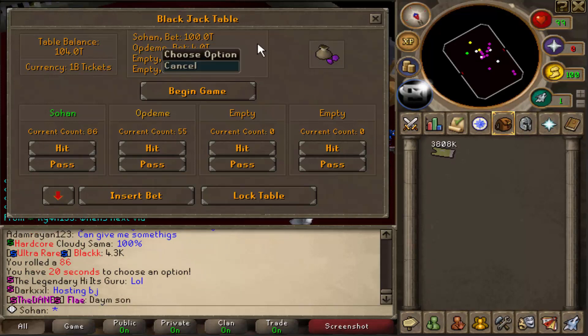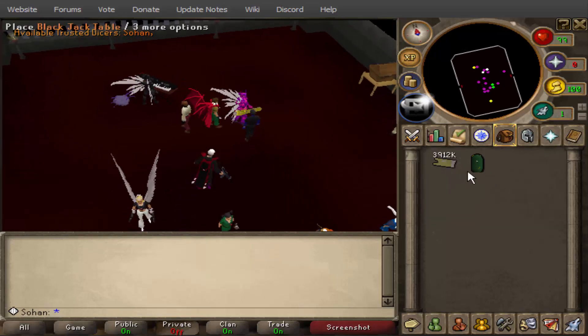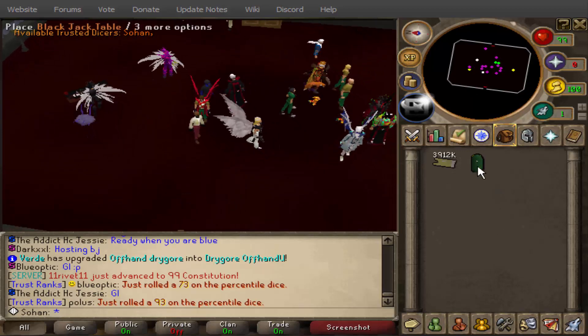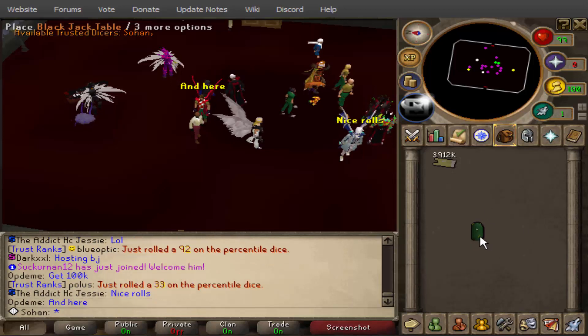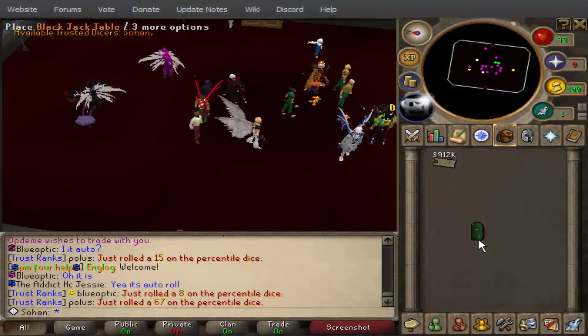If you look at the start of the video, we actually made a profit of 105 trillion in about nine minutes. As you can see, if you own a blackjack table it is so profitable and one of the best money-making methods. To help one of you become a blackjack host, I'm giving this table away — it's worth one quadrillion. To enter, like the video, subscribe, and comment your in-game name on Dreamscape. Make sure you're logged in and registered first. Thanks for watching!